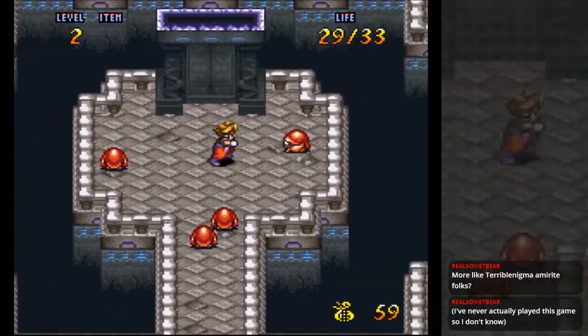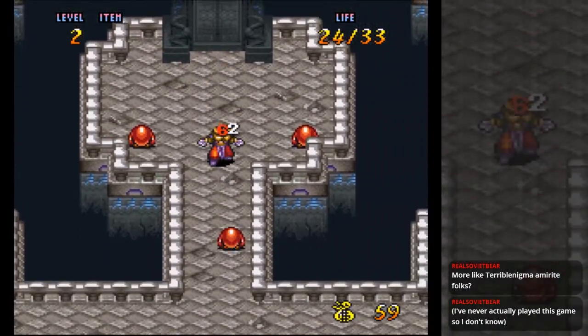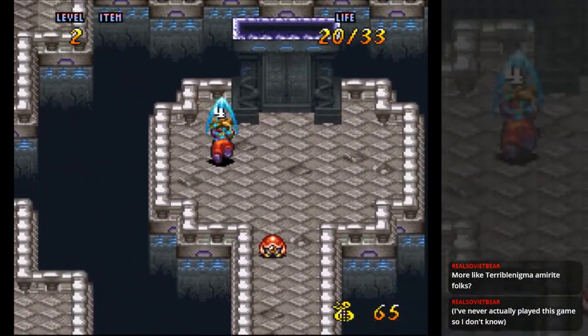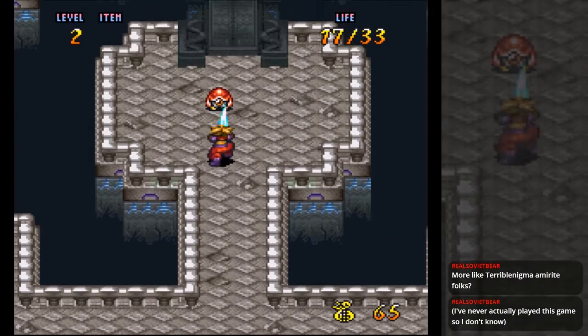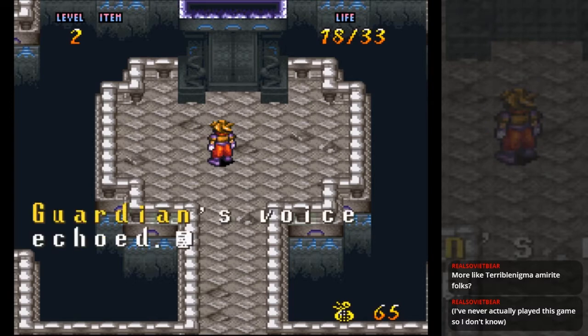Oh no! The boss is a slightly stronger version of the most basic enemy type. What do I do? Run right into them it seems. A lot of them run into me that way. Oh yeah, that's how this attack is used — pin them against the wall and mash buttons. Makes sense.